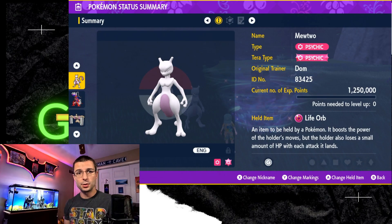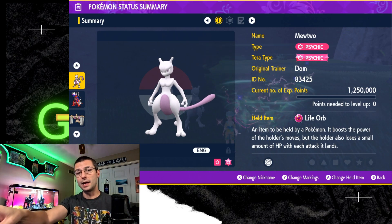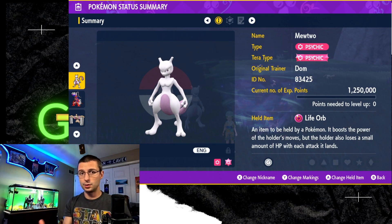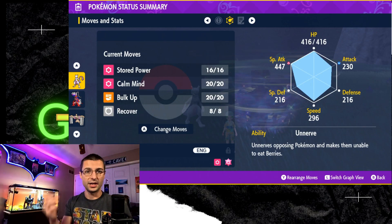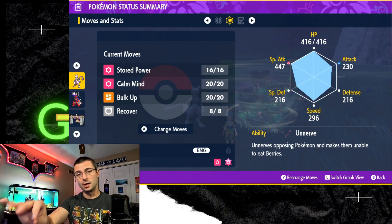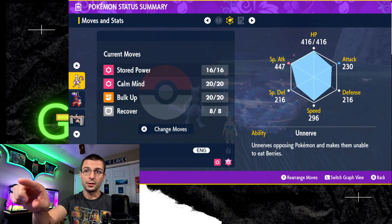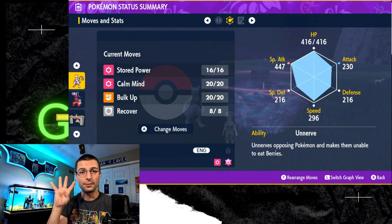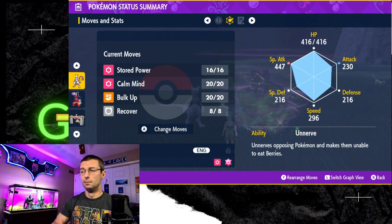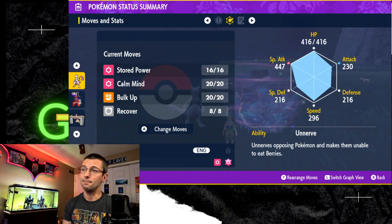For your Mewtwo, in order to make this work and actually do this one-shot, you're going to run Psychic Tera type with a Life Orb held item. Life Orb is key because it gives you a 30% boost to your attacks in exchange for taking a little bit of damage after each hit. Moves we're going to run: Stored Power, Calm Mind, Bulk Up, and Recover. Stored Power does more damage based on how many buffs you have. With Calm Mind and Bulk Up, you're going to max out four different stats — both defensive stats and both attack stats — and you're going to do a ton of damage.